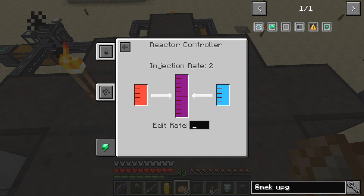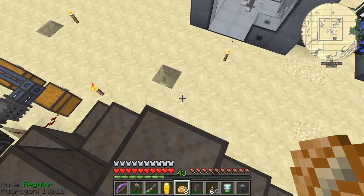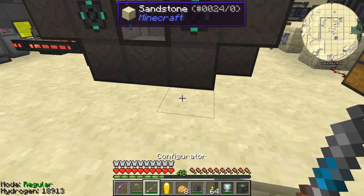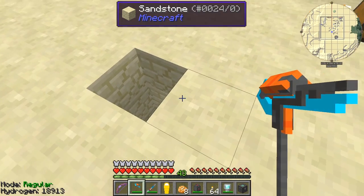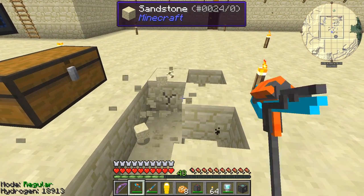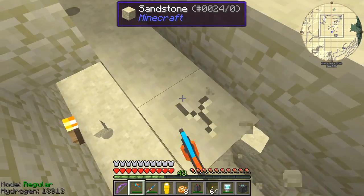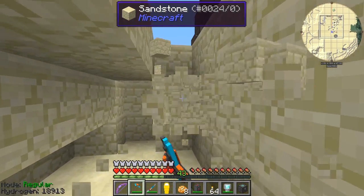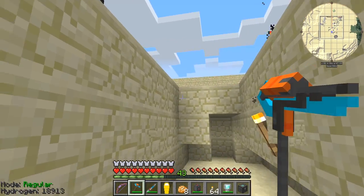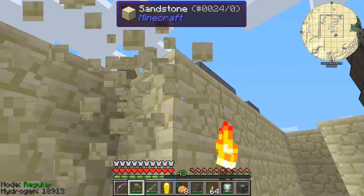We're going to change the induction rate to four because we're converting this to a water-cooled reactor — that should be all we need to do. I've already got the ports in, so I'm going to connect these up. First though, we're going to put down the pumps. I've prepared a little area here and I'm going to put 16 pumps down, though that won't maximize the water flow required by any means.